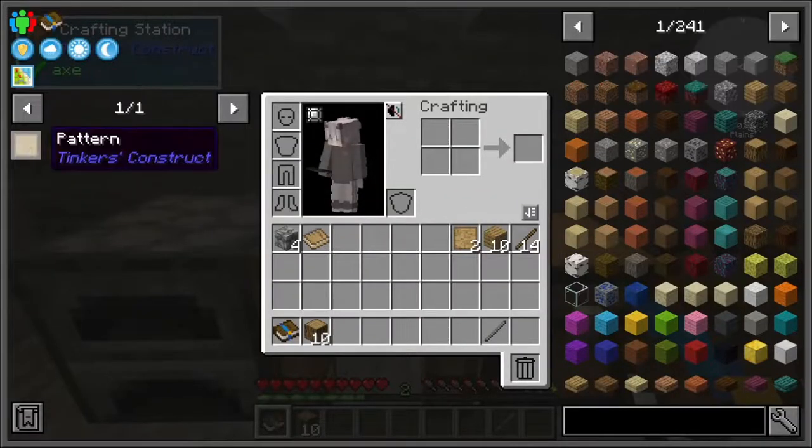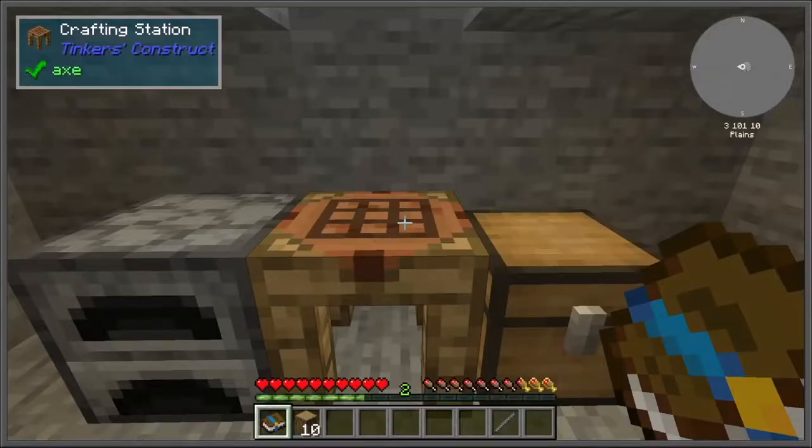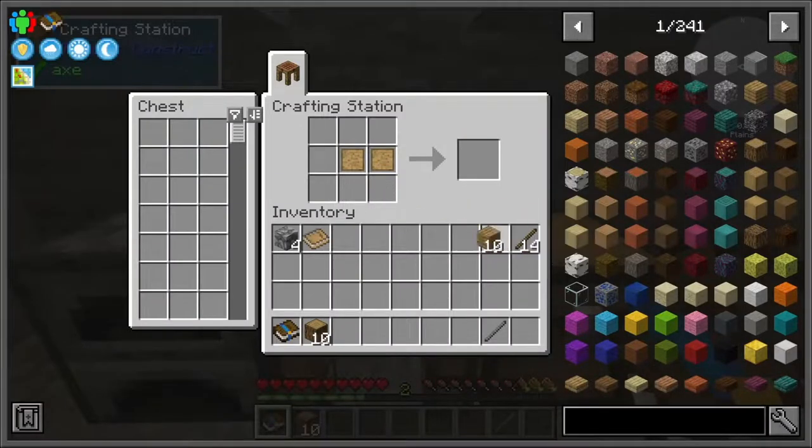Here we are starting off with the Tinker's Construct basics: the crafting station, tool station, and the pattern station.